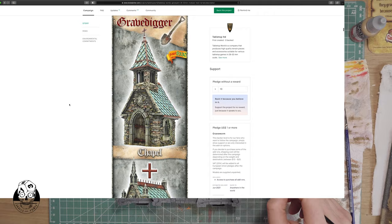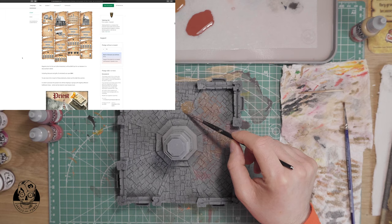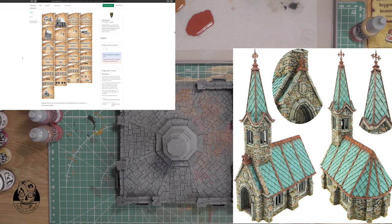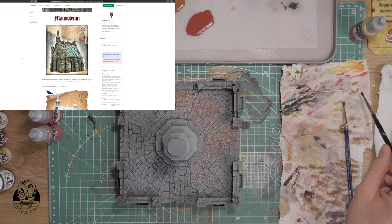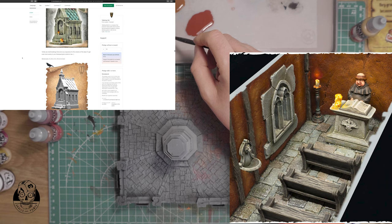This is again a really stunning kit that Tabletop World has produced. It consists of various buildings, walls for encircling your graveyard, and of course there's also a church as an add-on — and that church is stunning. If you're backing the campaign and getting the church, you will also get the free church accessory set, which includes a monk, a few benches, and other extras that look really good in the church, as you can see from these painted examples.